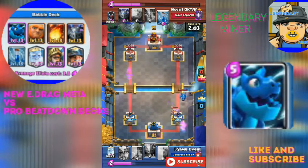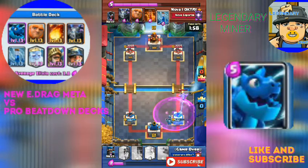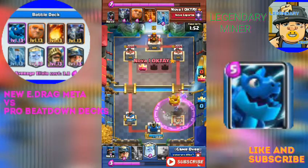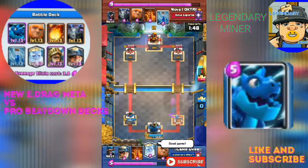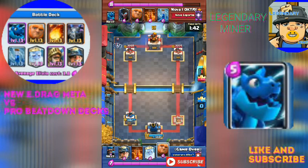This is a huge damage push. Look at it — it's going to activate the King Tower. That's just one thing I hate about this card. It activated it so easily. This counterattack with the Lumberjack is really, really dangerous — I hate when the Lumberjack does that, it's really, really annoying.